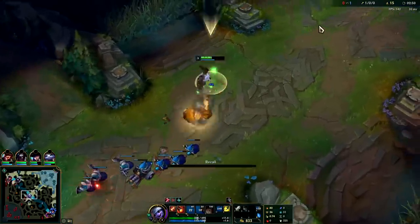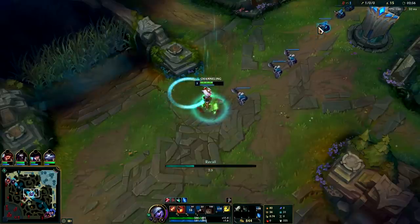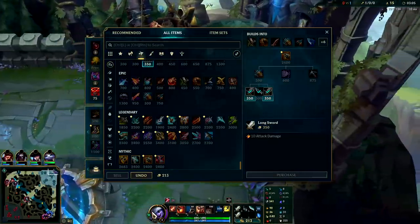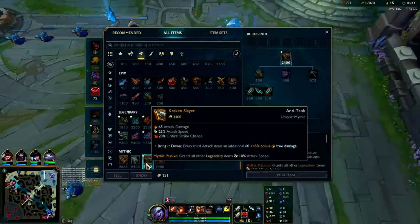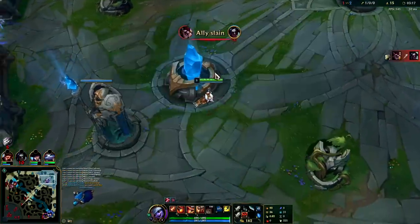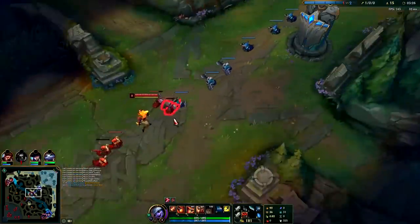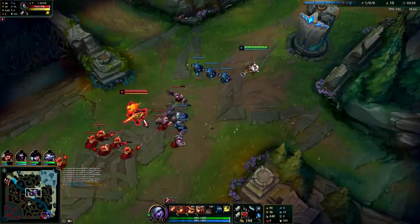That way you can all-in them, because you'll usually hit level two before most of your opponents, especially if you're manipulating the wave. We got our wave under their turrets — good time to back. Generally on your first back, Noonquiver is your best buy. Since we can't afford Noonquiver we're going to build as much of it as possible, picking up a Long Sword and a Dagger. You can start Doran's Blade or Doran's Shield if you need to.